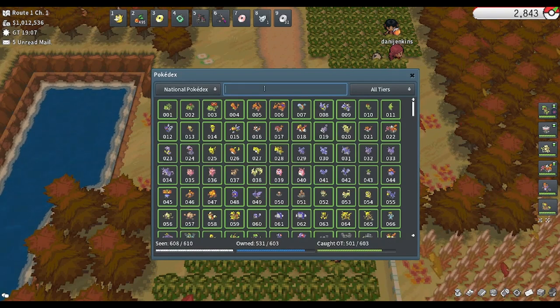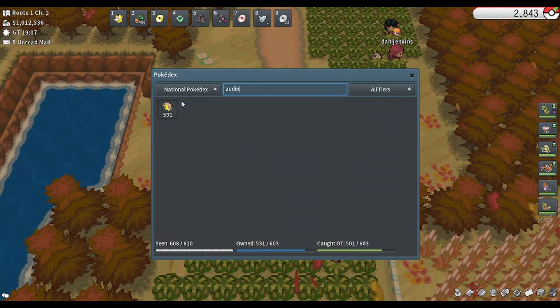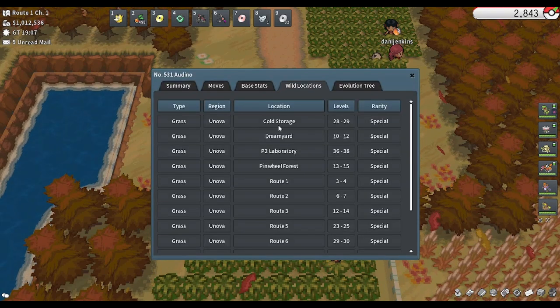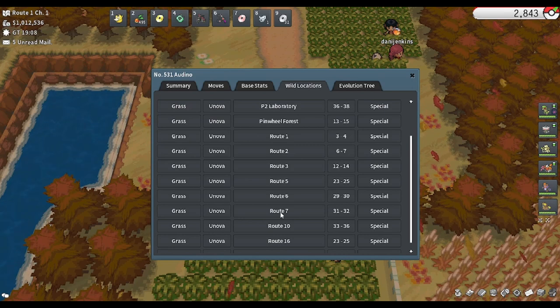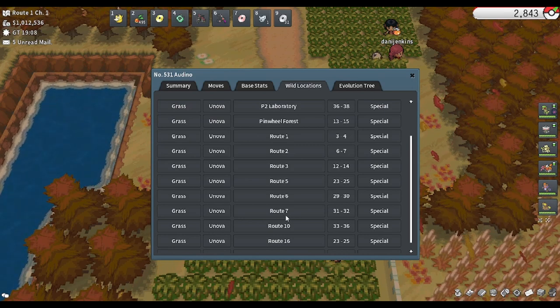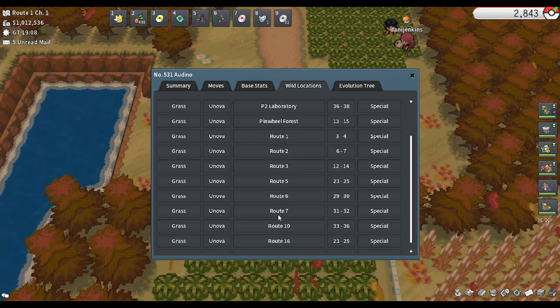Additionally, for Audino locations, we'll be skipping Route 7. Route 7 is filled with tall grass, and I don't really know what a pheno would look like there or if they are there, so I'll be omitting this one.